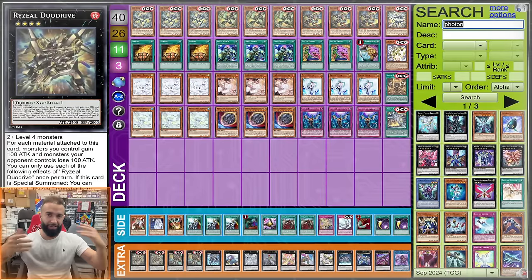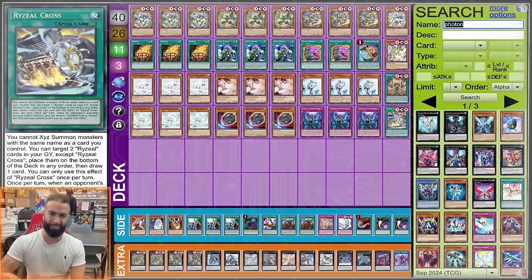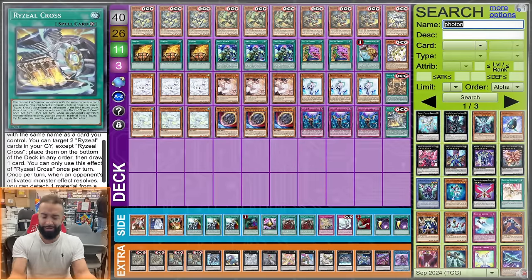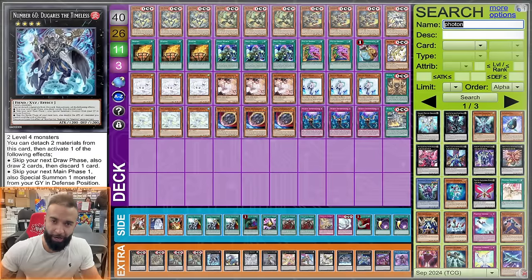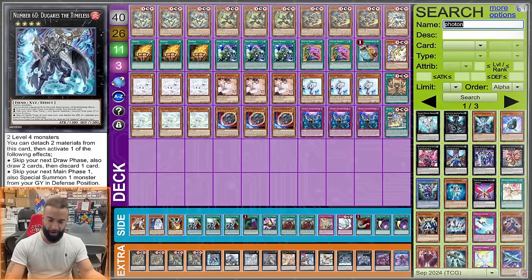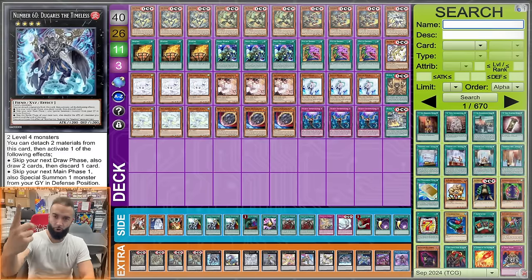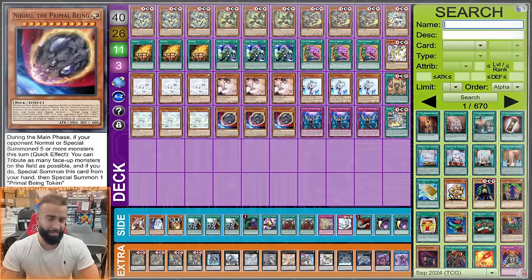Let them hand trap your Duo Drive — it adds two but you don't need it to win. The Field Spell is good but not broken; it sometimes draws, sometimes doesn't. If Duo Drive doesn't resolve, who cares — let them negate it, then go Dugaris which is draw two, discard one. The card you discard most of the time is unusable anyway, so you're basically drawing two hand traps. Post-side you're drawing five: Pot of Desires two, Dugaris two, Field Spell one — that's why I love Thrust and D-Barrier.